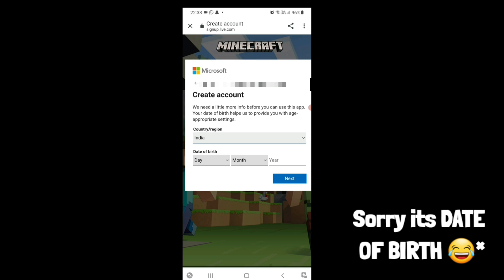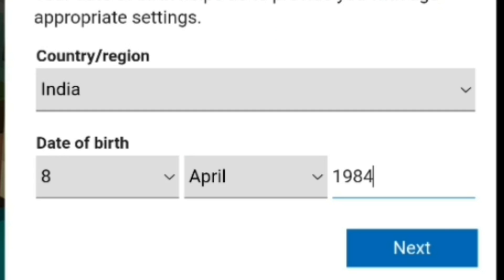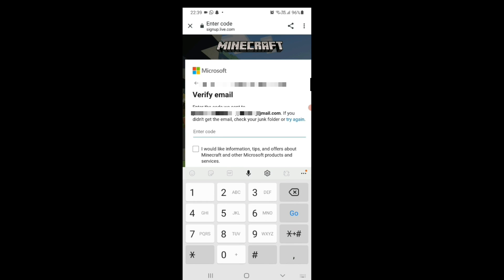Next, you need to select your country, region, and date of birth. Set the date of birth to 18 years or older — I entered 1984 in the year column, which makes the account 18 plus years old. After filling this in, click the Next button.